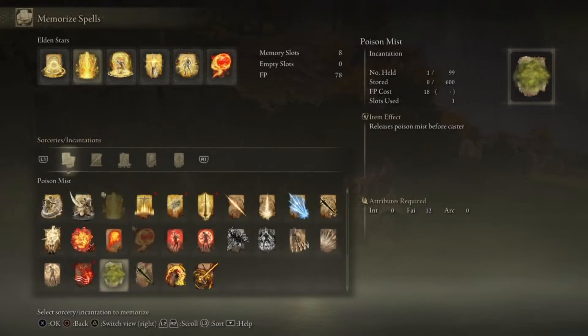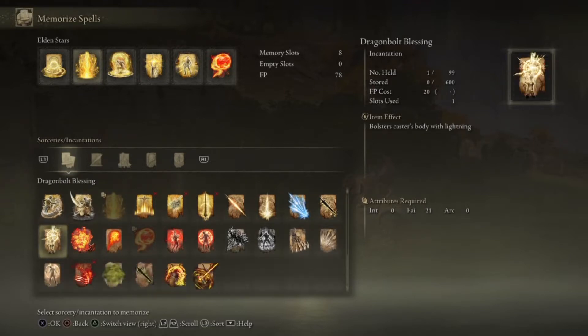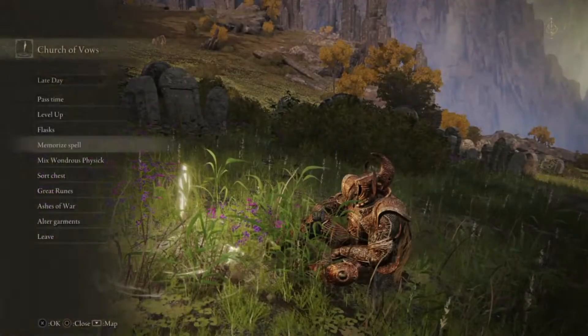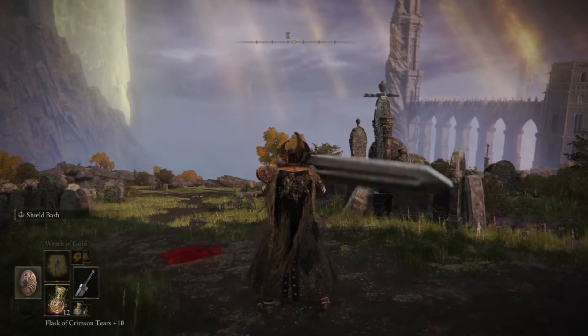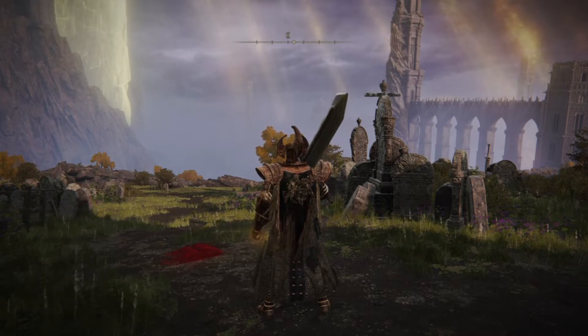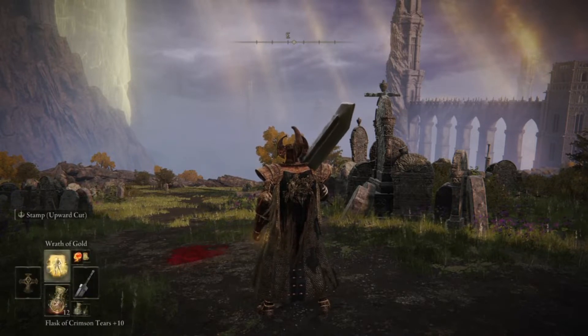I was looking at the other ones and I could use the dragon incantations as well. I can use all of these spells even though I have such a very small amount of FP — it just consumes at least half of my FP to use them, because I have so little.